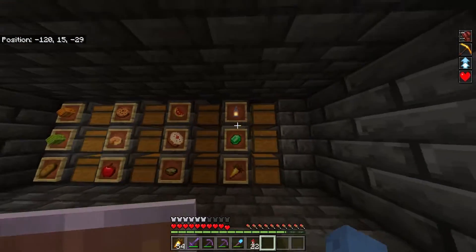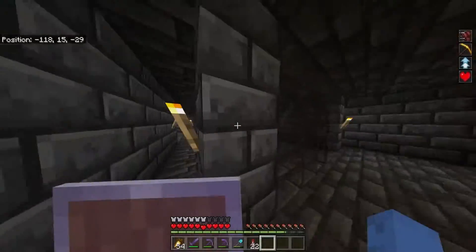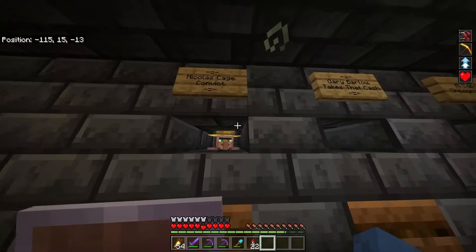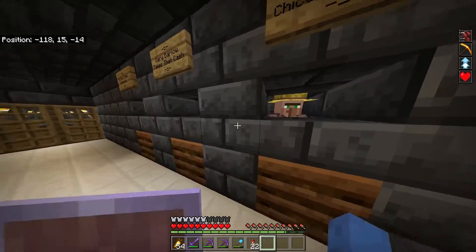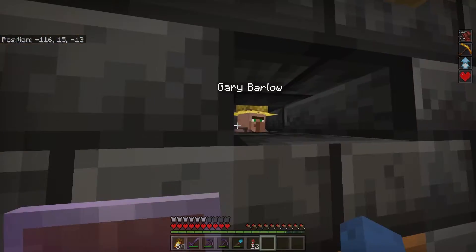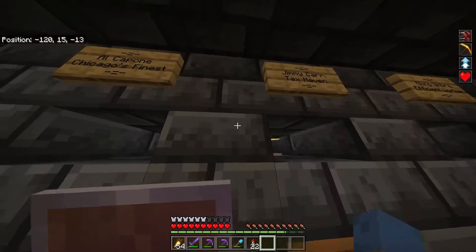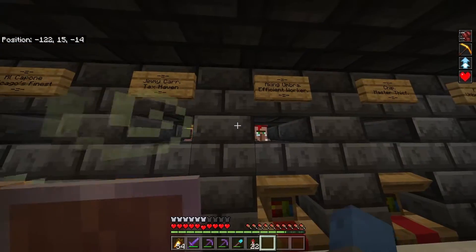These are all the trades they give us at the moment. We've got a few item frames which we find quite useful. We have a stack and 20 emeralds, so not that many at the moment. We've got our farming villagers named after famous tax evasion people — Nicholas Cage, Gary Barlow, Al Capone, and Jimmy Carr. They all supposedly committed tax evasion. Jimmy Carr specifically gives us golden carrots, which is the best food source in the game.